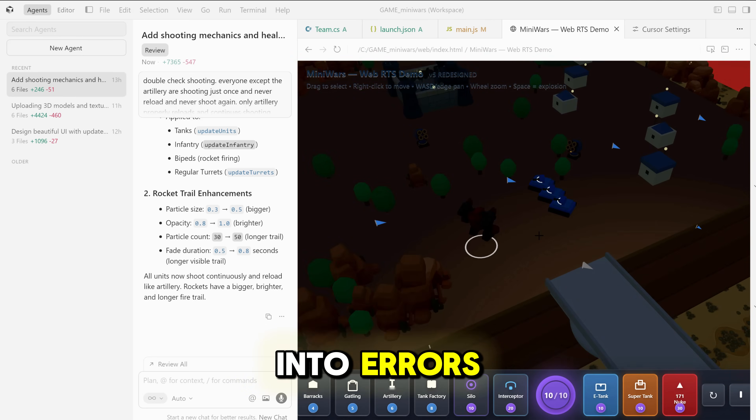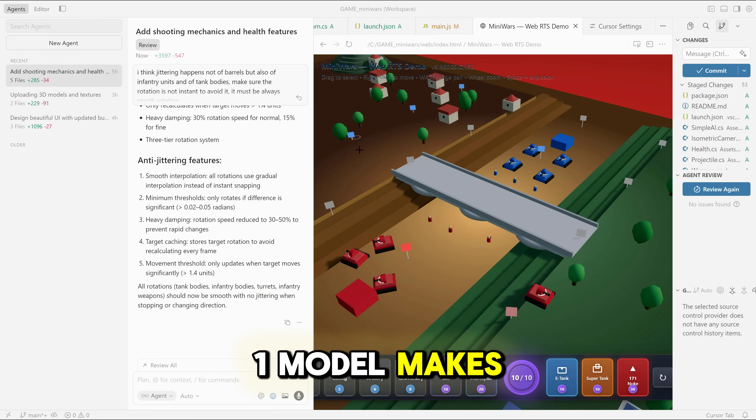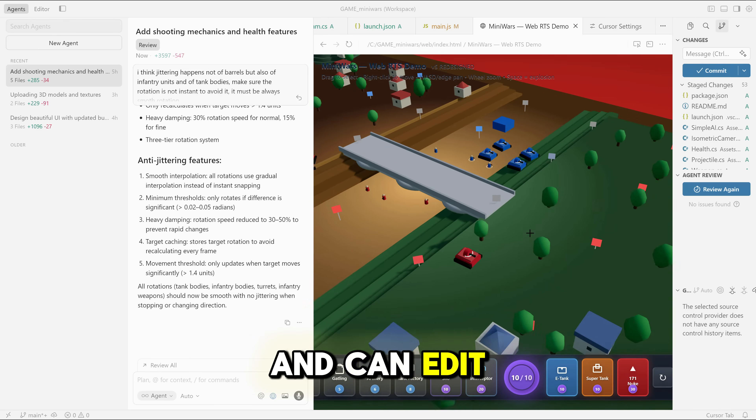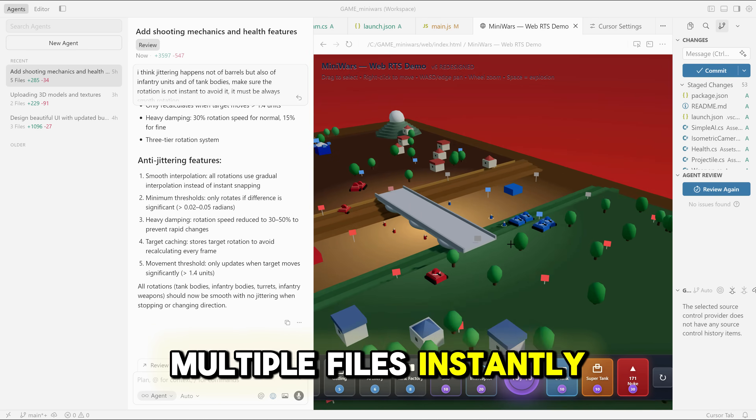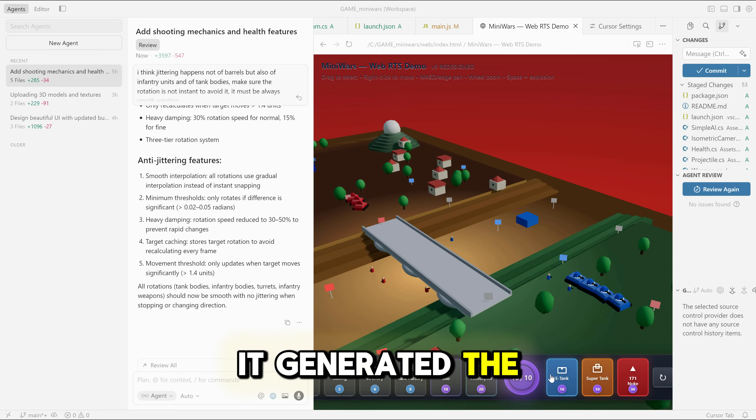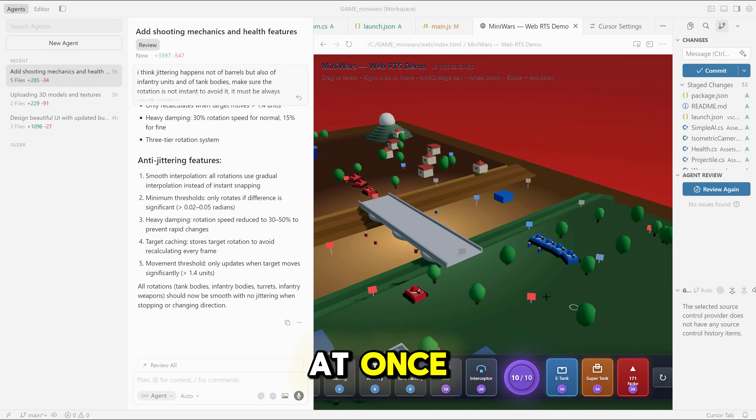If you stumble into errors, it will fix them and let you apply changes. The new Composer 1 model makes it all possible — it's way faster than the old Cheetah build and can edit multiple files instantly. When we told it to add artillery units and a nuke countdown, it generated the logic, visuals, and UI buttons all at once.